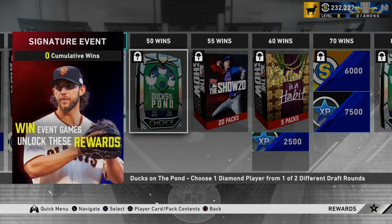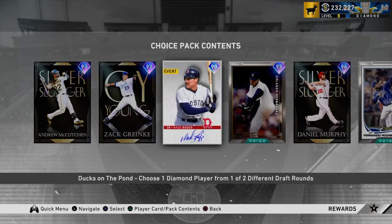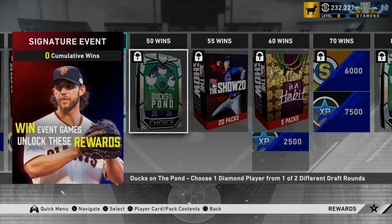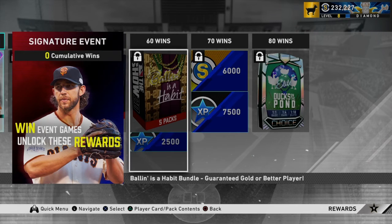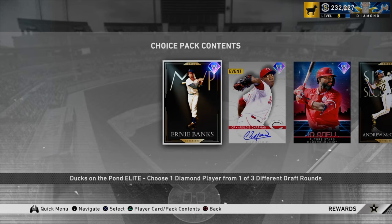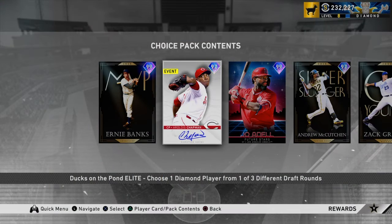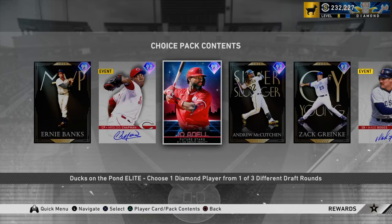Then we have just a standard Ducks on the Pond pack. These are just guys you'd put in the voucher to be honest — if you get any of them, just take whatever you need for the voucher, unless you don't need it, then just sell it. 20 more standard packs right there, another five. Bologna's I Have Packs — 6,000 stubs, not bad, that's 70 wins, that's a lot. And then obviously the main Ducks on the Pond Elite pack — if you get any of these, sell them, except for Chap actually. Any of these guys are usable to be honest — I think the worst one is Joe Adell, but he's still not bad at all.